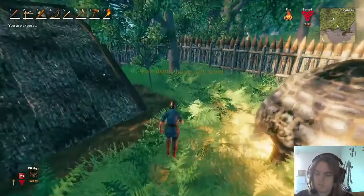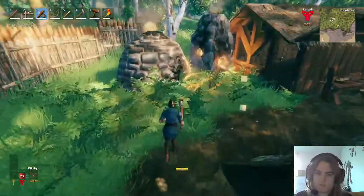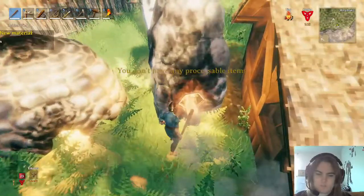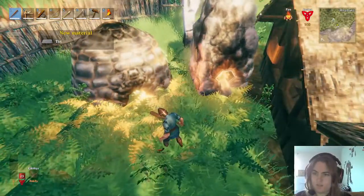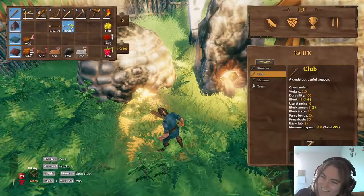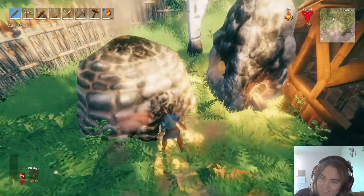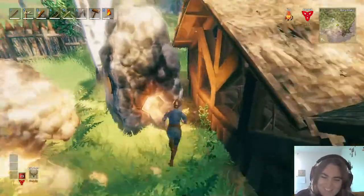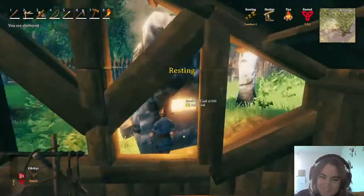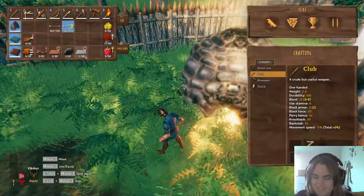Wow, I'm almost out of coal. I need to get some more wood. That's unfortunate. Tin — I didn't unlock anything!